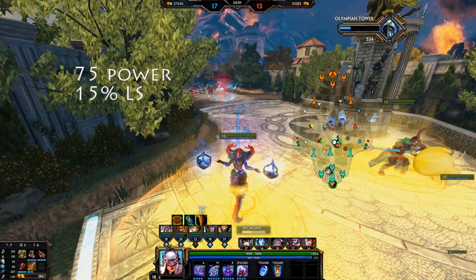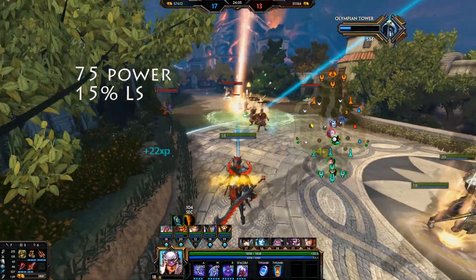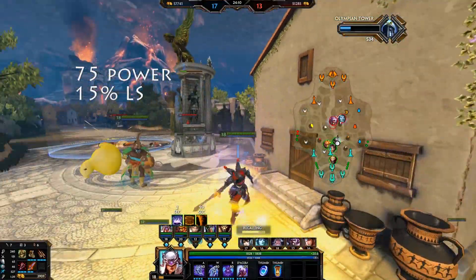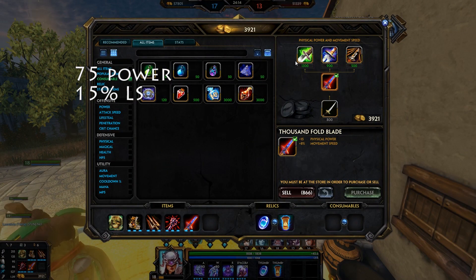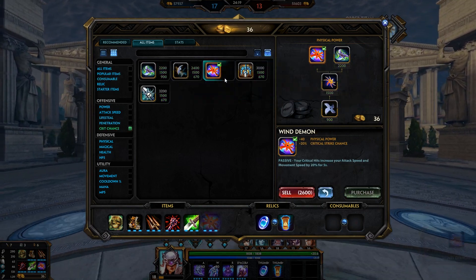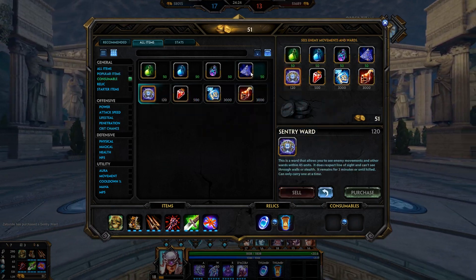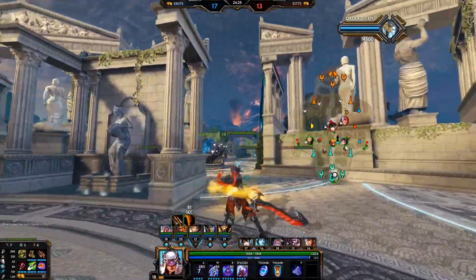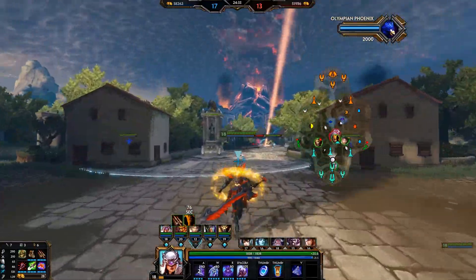Bloodforge has a ridiculously high power number — 75 physical power. So if we're talking raw power, this makes it the strongest power item in the game. On top of that, Bloodforge has 15% lifesteal. That's not all though — Bloodforge also has a passive. Killing an enemy forges a shield from the blood with health equal to 200 plus 10 per player level for 20 seconds. While the blood shield is active, you gain plus 10% movement speed.